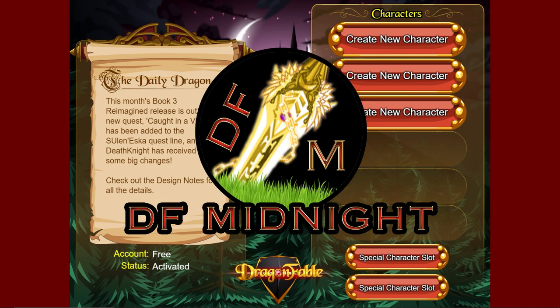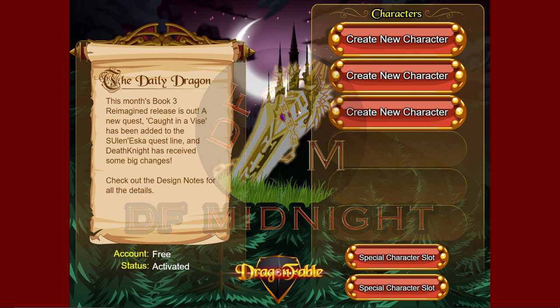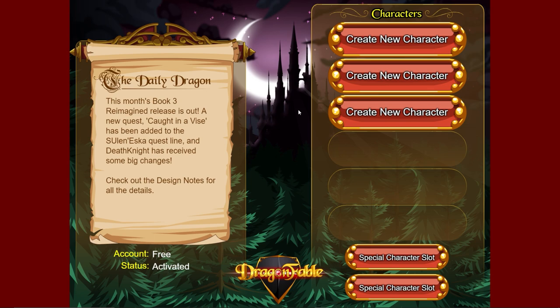Welcome to the Dragon Fable free-to-play walkthrough. The music is really loud right now and you can't turn it down on this menu, which is a little annoying. The reason why it's free-to-play is because not everyone has a dragon amulet - this will be for players who do not have one, but also for players who do. It'll work for pretty much everyone.